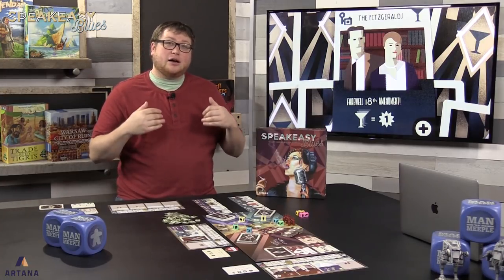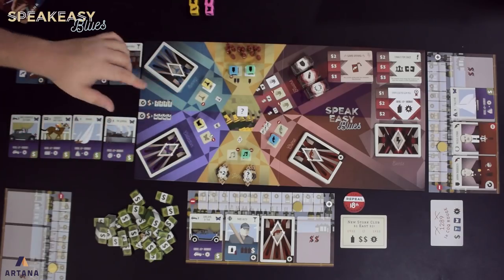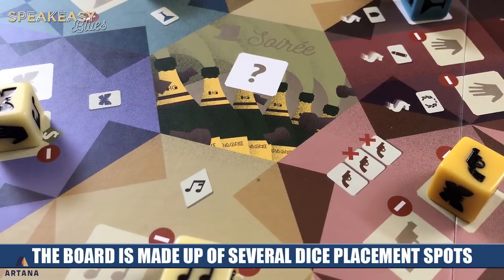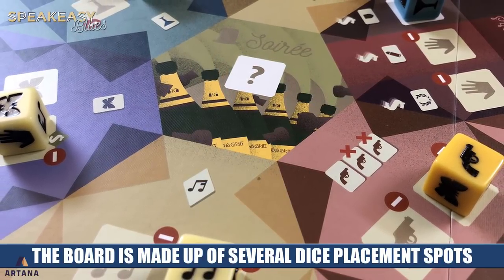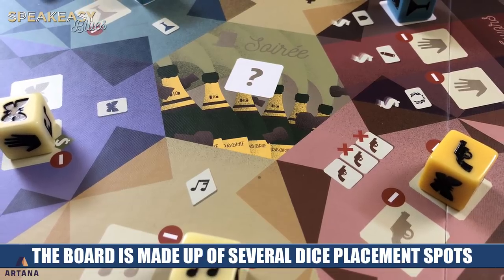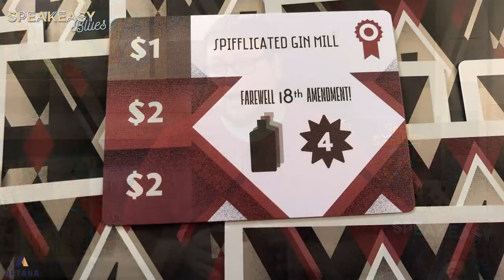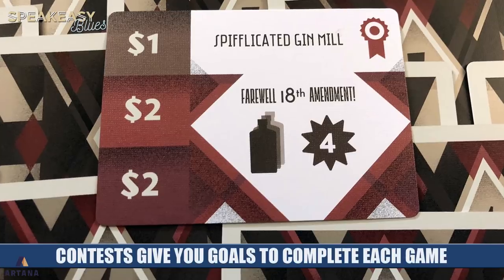If you take a look in front of me, you'll see the board already set up. In the middle are all of your dice placement spots which are linked to the different actions, and you'll see a tableau already set in progress. On the far side of the board you will see the event cards. Every turn there is a different event that flips over and affects everyone globally. Mixed in with these events are three contests, which will determine your in-game scoring.